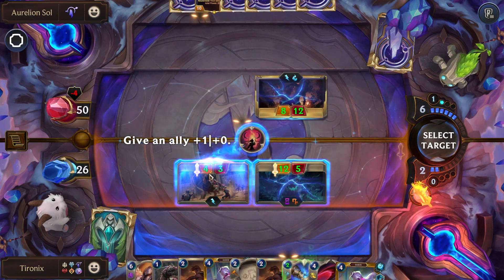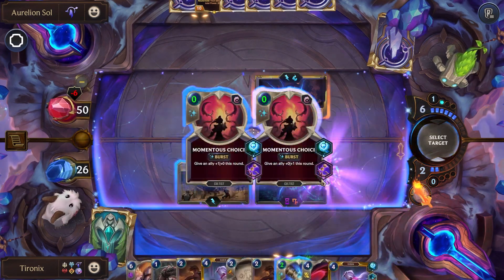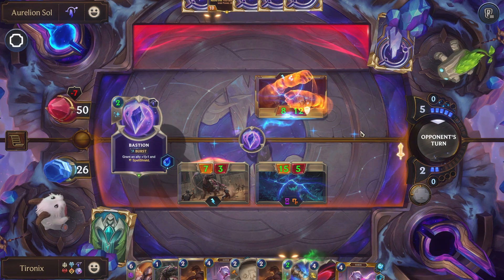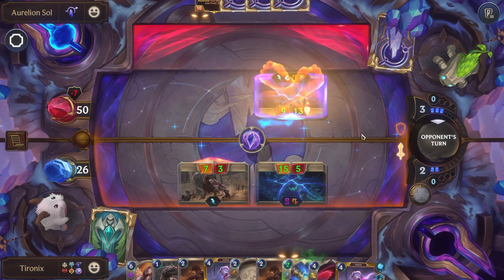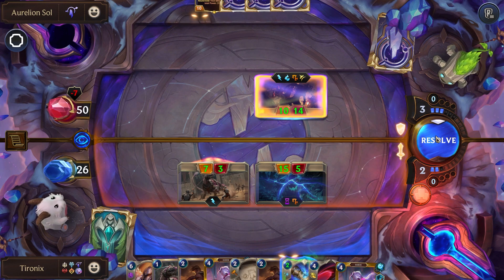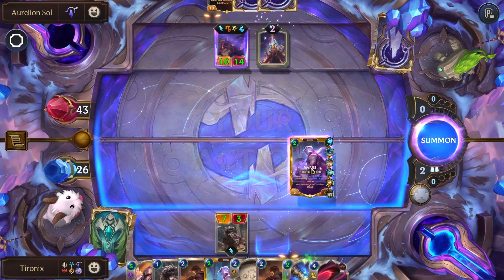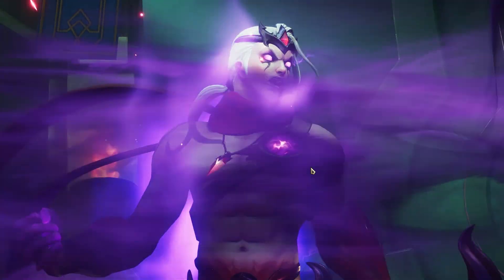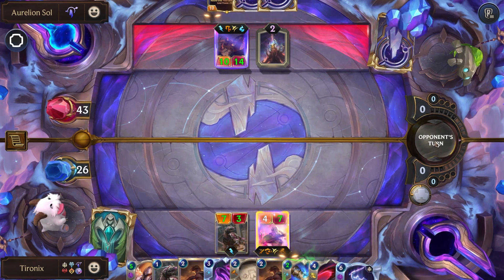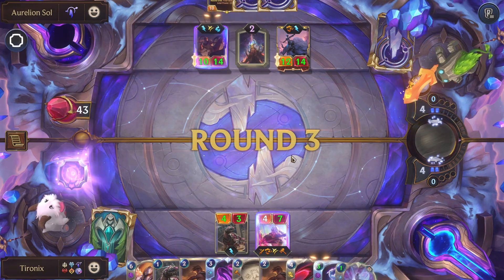We'll just try to push a little bit more damage here. Now our Varus is definitely leveled up. They were able to save their Lee Sin, but they just got rid of two of their Spell Shields for that — which I feel like is probably worth it. If we're lucky we'll be able to win this turn, but we will have to see.